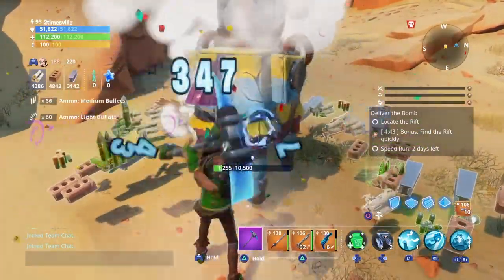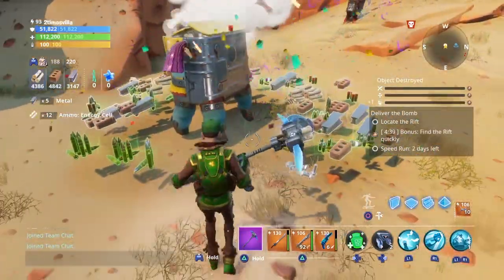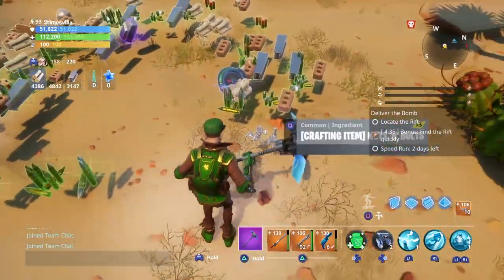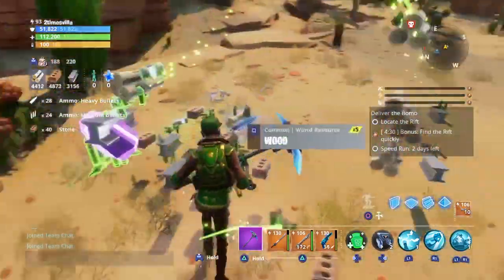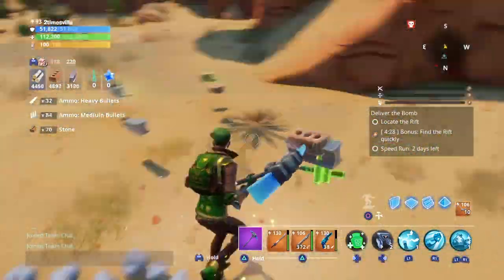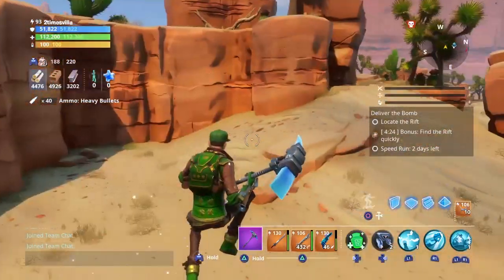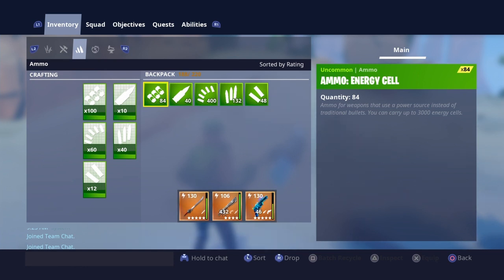As you can see, we got ammo popping out. Look how much ammo is on the floor right now — we even got nuts and bolts, that's crazy. Let's walk around and collect our ammo. Let's check how much ammo we have now. Remember we came in the game with zero ammo. So now we have 84 energy cells, 40 heavy bullets, and 400 light ammo. That's crazy.